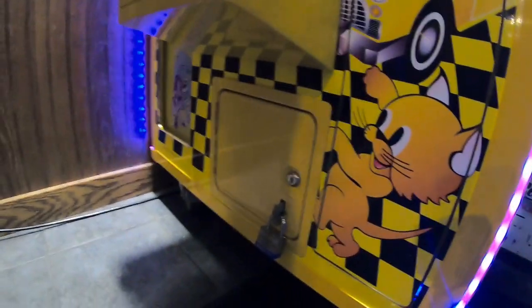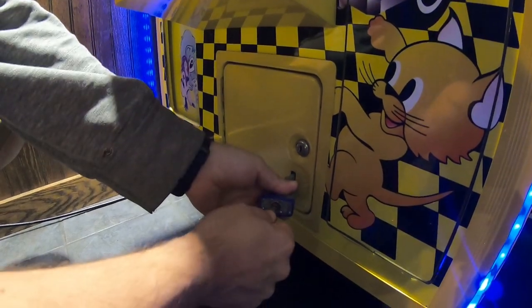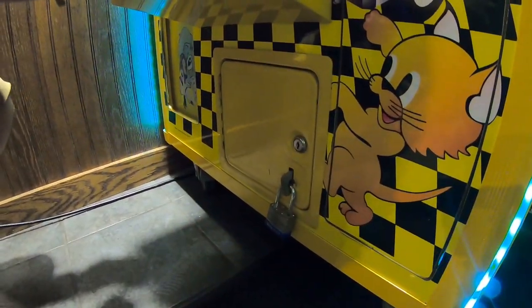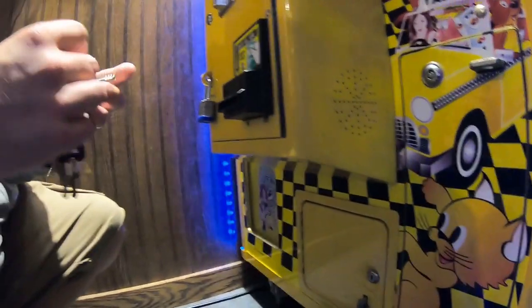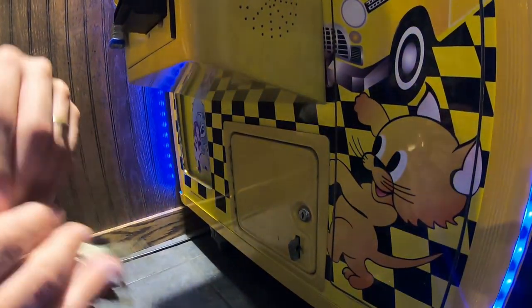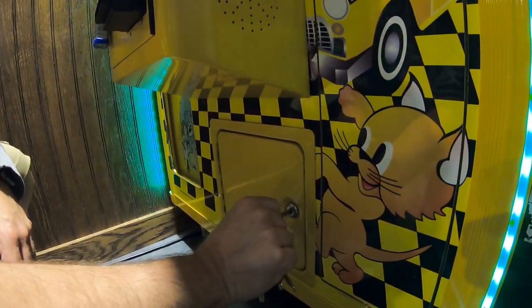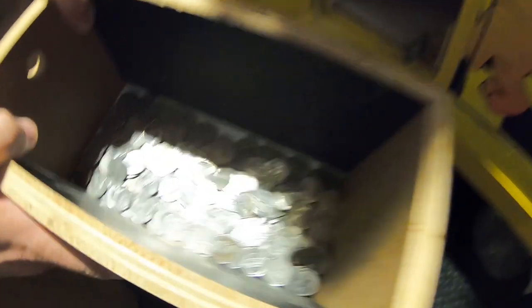Let's go ahead and do the cash collection, starting with the coins. We're going to remove each lock, open the coin doors, and pull out the quarters and the cash. Starting off with the quarters, let's get the proper key to open up that coin door — let's see how many quarters are inside.